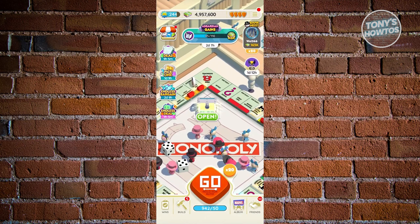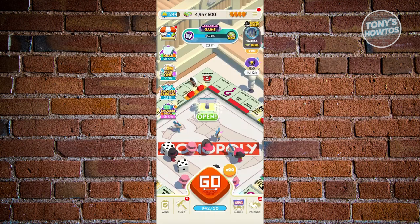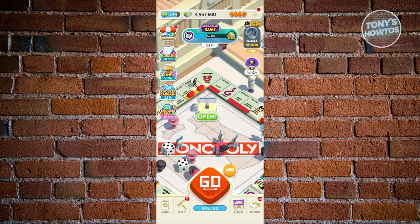You can also click on the tree bar icon at the top right, and you'll find daily treats. Daily treats give you dice as well — they're not much, but they still help a lot, especially if you enjoy playing the game. For example, on day three you earn 25 dice, day five 30, day six 40, and day seven 50, which is great if you want some extra dice on a daily basis.